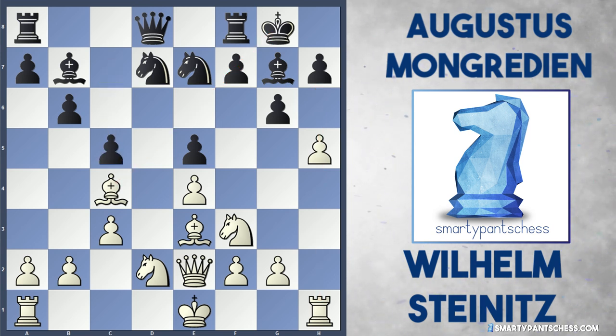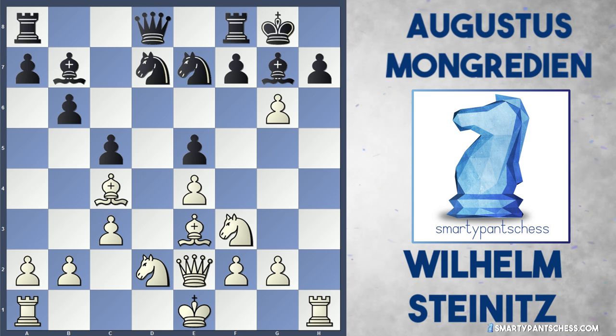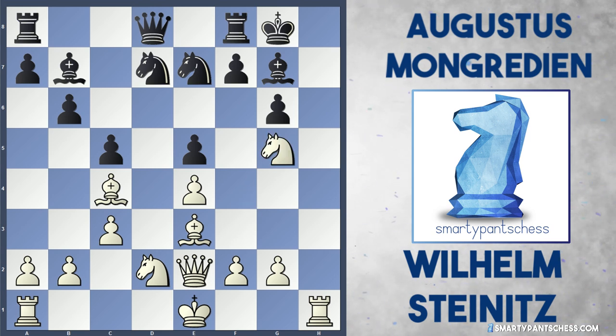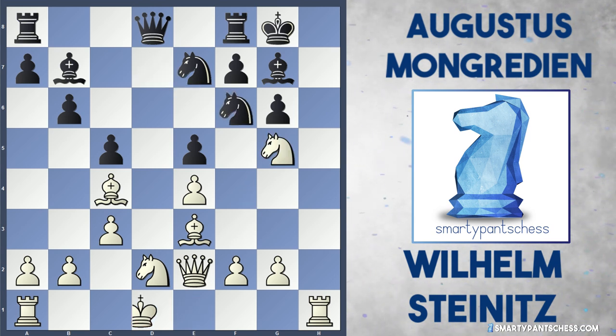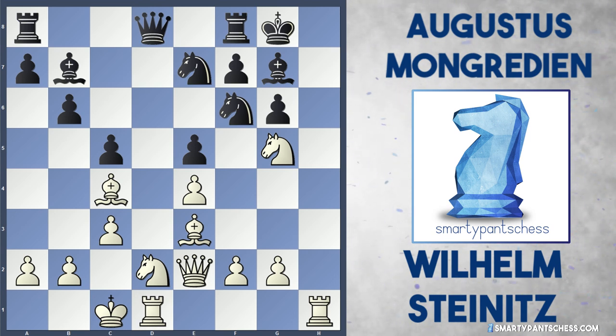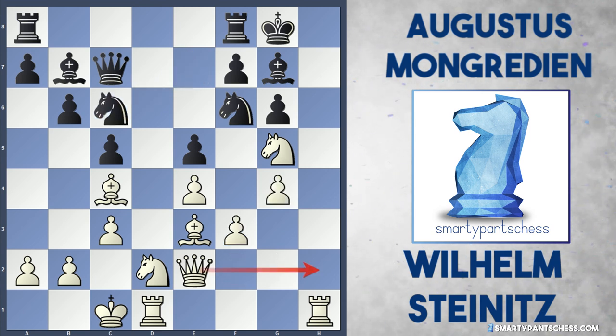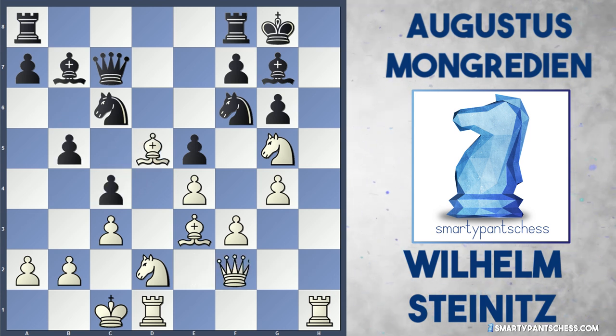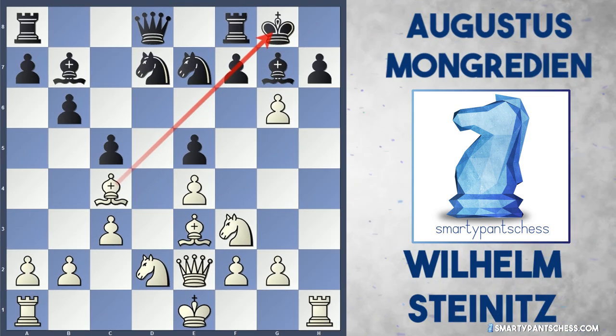Black played c5, and white captured on g6. Black's got a decision to make — the f-pawn can't capture this g-pawn because it's pinned by the bishop. So there are two moves: h takes g6 or knight takes g6. If h takes g6, white will continue with knight to g5. After knight to f6, white can castle queenside and has a very nice game. So black was forced to take with the knight — knight takes g6, a very awkward move and not really where you want your knight.